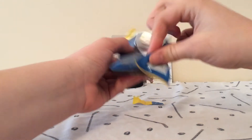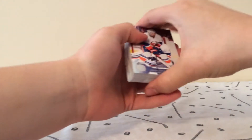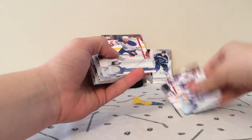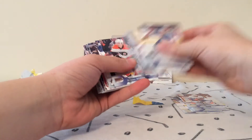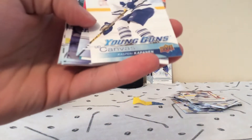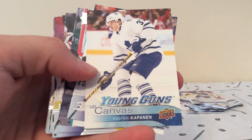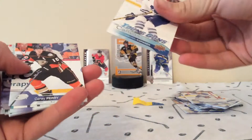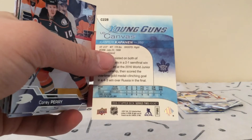Should be a quick video. Boy, check me out — Cassian Markstrom. Oh, sick, we got a Kasperi Kapanen Young Gun, Canvas Young Gun, so that's pretty sick. That's actually a nice hit — hit for a fat pack, for sure.